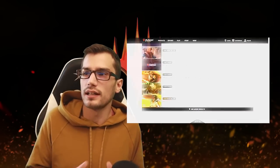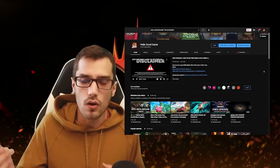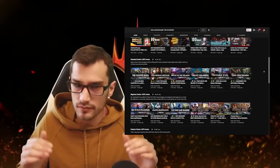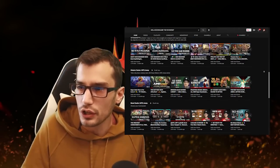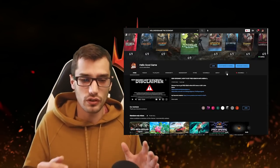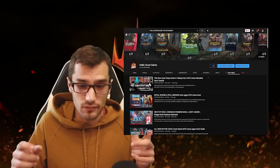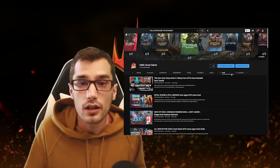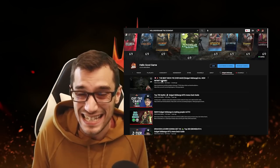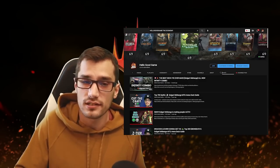You can also stay up to date with all of my content on YouTube, sorted into playlists by format and deck. If you're looking for something specific, use the search bar — whether it's a deck archetype like Golgari or Dimir, or even searching by card name. It will come up with a list of decks that incorporate that card, which is really useful.